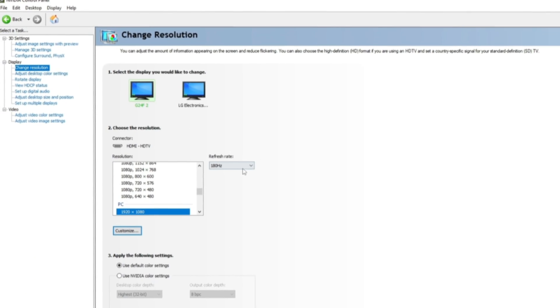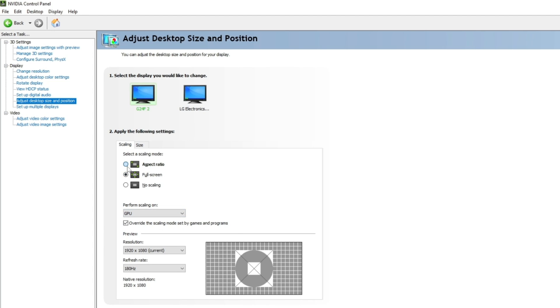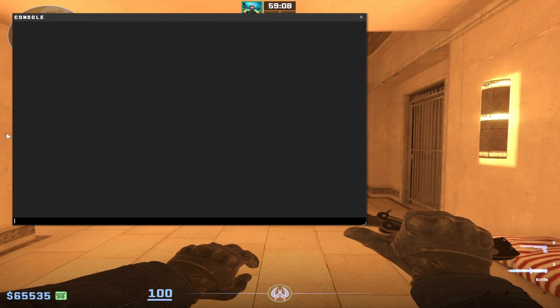When it comes to NVIDIA settings, Dongz sticks with the factory setting at 140Hz and sets digital vibrance to 50%. The only thing he tweaks is in the adjust desktop size and position settings, where he sets scaling mode to full screen, performs scaling on GPU, and checks the box to override the scaling mode set by games and programs.